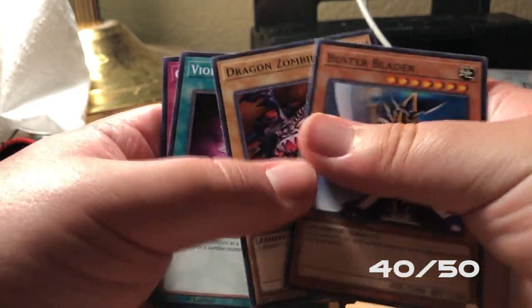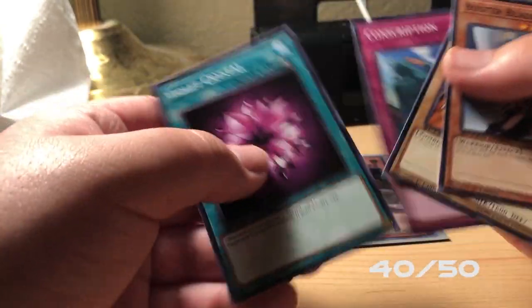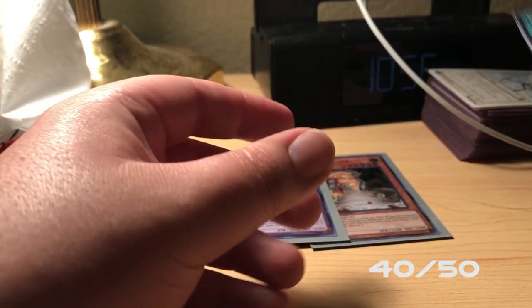Buster Blader, Dragon Zombie, Violet Crystal, and a Conscription. We got another one of these, which is always nice.